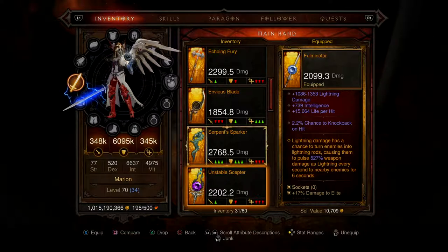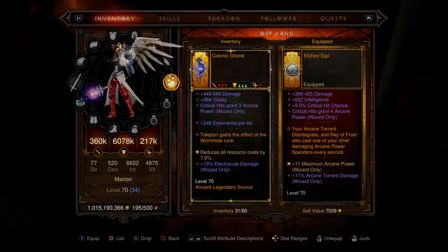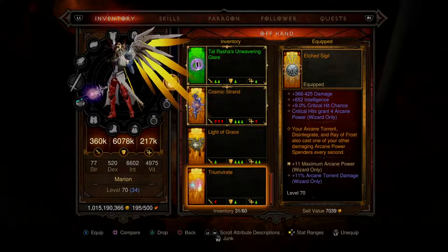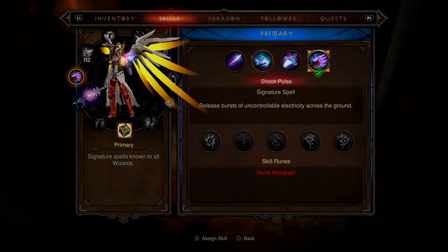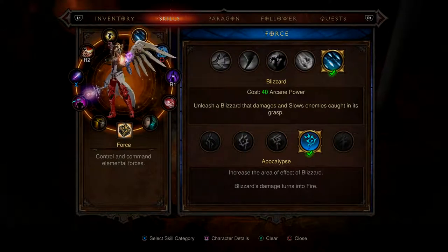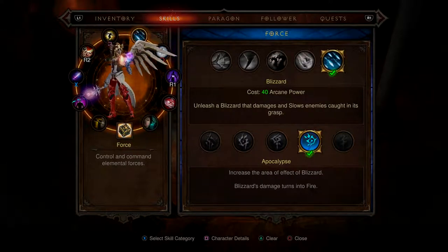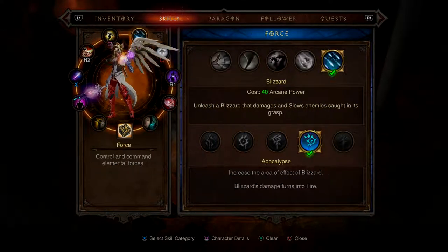I'm going to swap over my class now. I want to put on the orb spell, but I need Trim of Eight to be active. I'm going to go back to Magic Missile — can't help it, it's my favorite. I'm going from lightning to eye shield, just to see how that works. The frozen storm rune is by far the best.